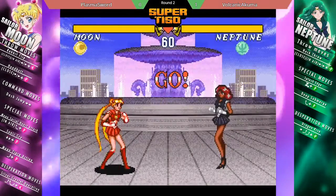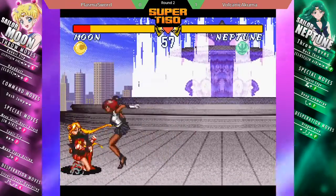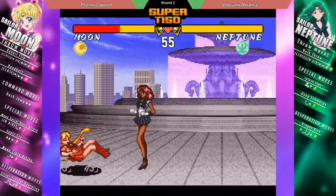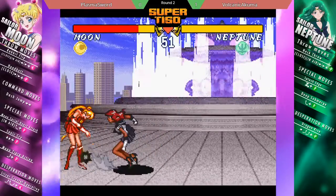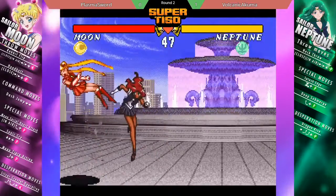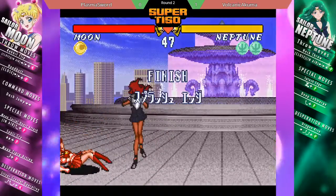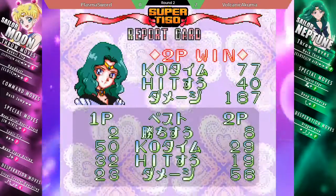Volcanic Akuma on set point. Interesting — crouching on round start. Again, not ready to punish those DPs. Even though the Heavy Punch DP can sometimes do that, you have to know when it's coming. Volcanic Akuma just gets a perfect round — keeps the pressure on, and Plasma Sword just could not shake him off.